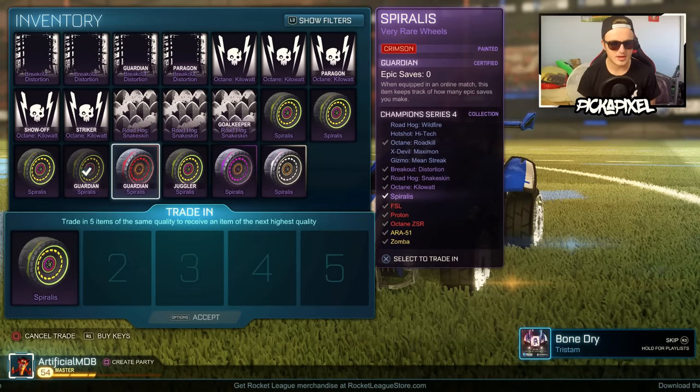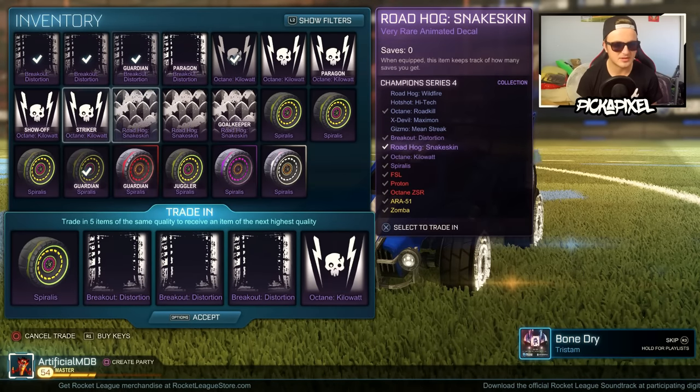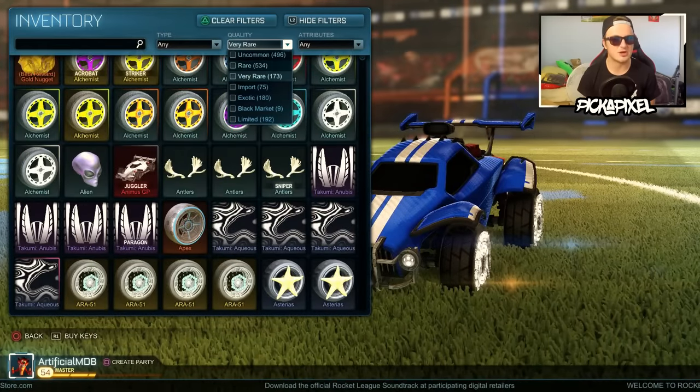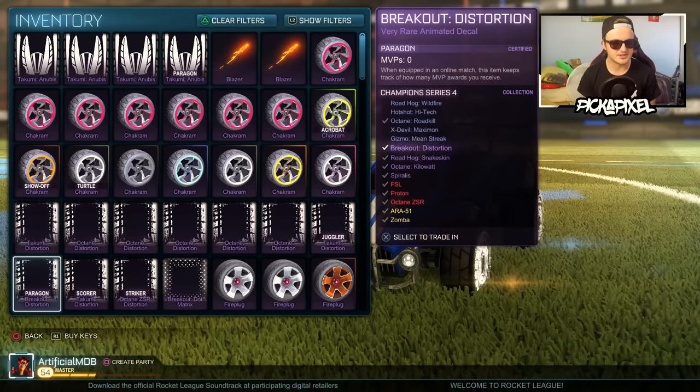We can keep three, so take off three. We're fine — for a second I thought we were going to have to trade up some stuff that we didn't want to. But either way, Octane CSR. Let's keep going. More trade-ups, please. Where's the C4 item?